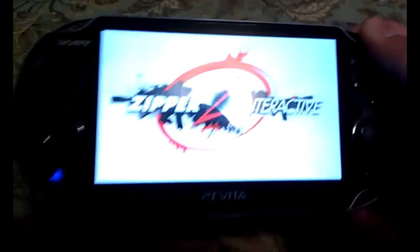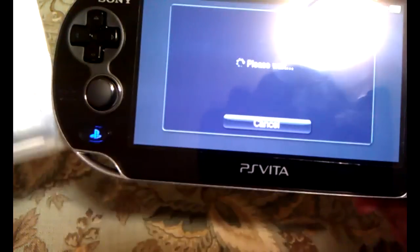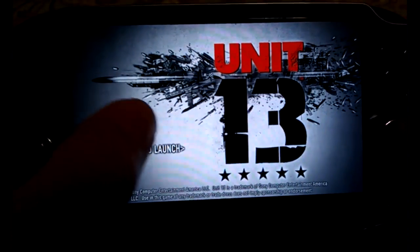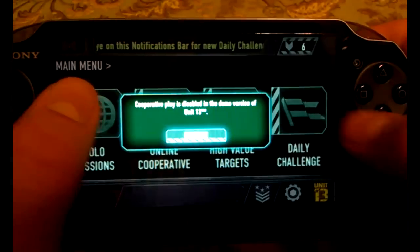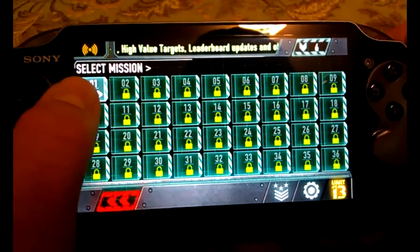Right there is Zipper Interactive, searching for a player. Connecting to the network right now. So in the menu we have Unit 13 — let's start. There is solo mission, online cooperative which is unlocked since this is a demo, high-value targets, and daily challenges. Since this is a demo only, we only have mission one. Already done the training.